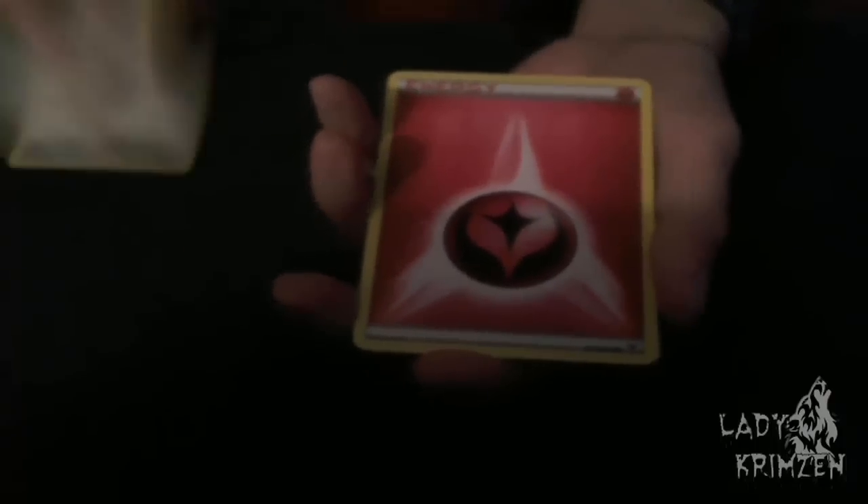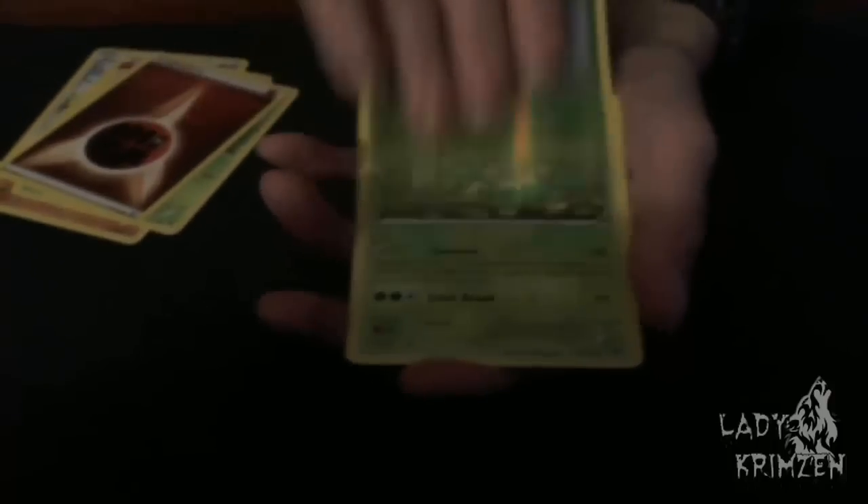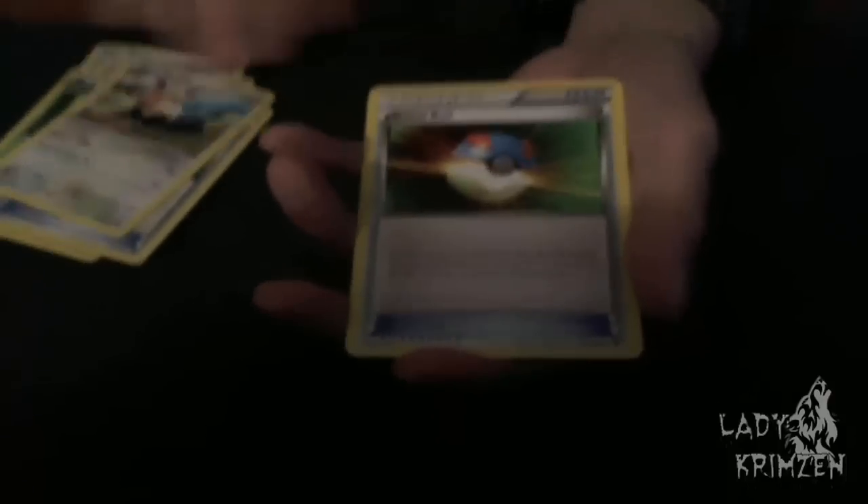Oh, that was a nice easy open. I like some of them. Alright, so now we've got Skiddy, Fairy Energy, Diglett, Chespin, Fighting Energy, Combee Reverse Holo. We've got Simisage as the Rare. Super Potion, Herdia, Great Ball. I was hoping there would be one more card there.